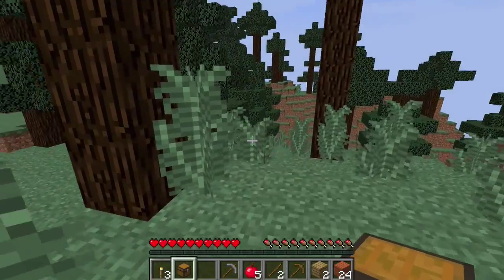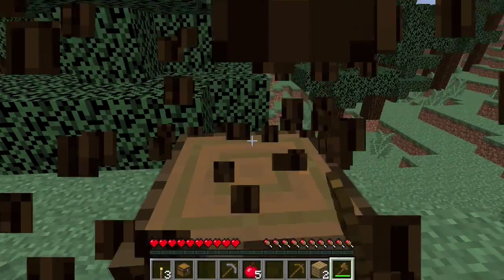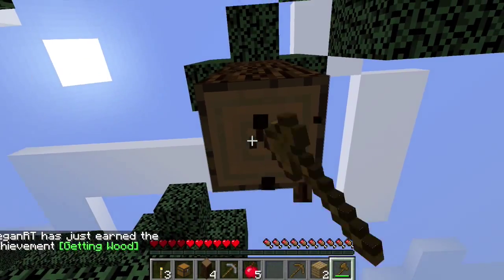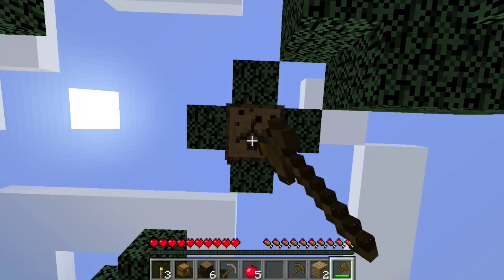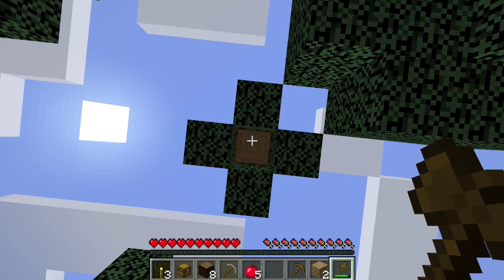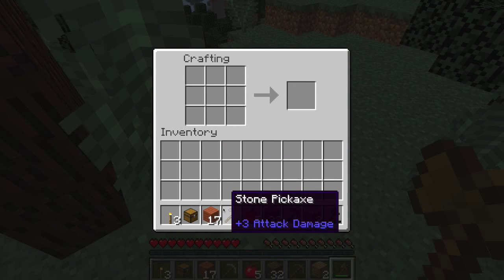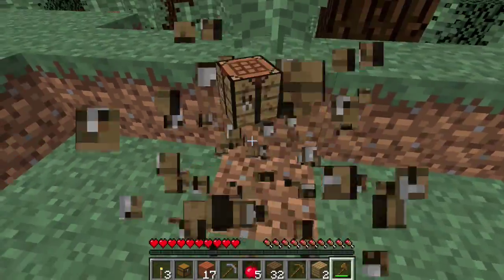Let's get up some wood — that should be the first thing everyone does in Minecraft: get wood. Achievement: getting wood! Okay, I can almost get it... almost. Okay, that should be good enough. Now we have some pretty good wood, and now we can just grab this up.